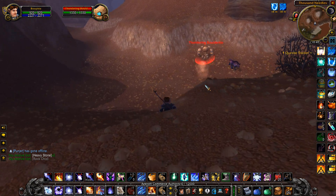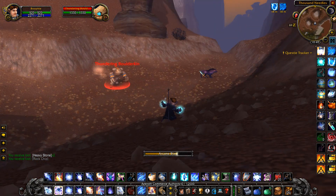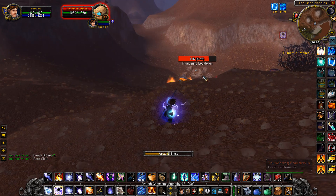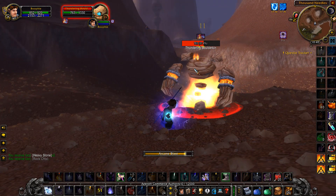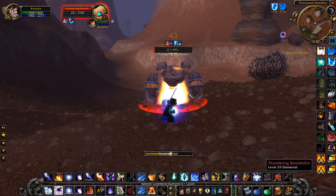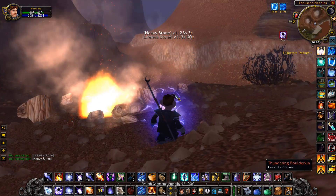Elemental Earth isn't used in too many things right now, but it does sell pretty decently. It will be worth even more in future phases, but I'd recommend just selling it on the auction house if the price is good. On my auction house you can get around 25 silver for Elemental Earth, which is a solid price considering it's essentially a side product — the main item we're after is the Heavy Stone.